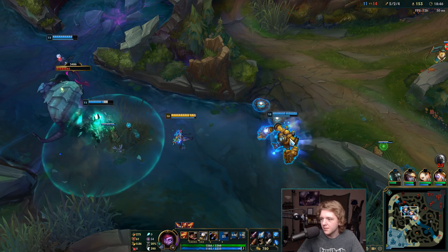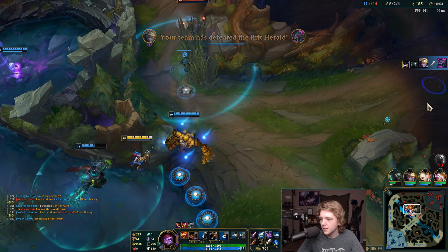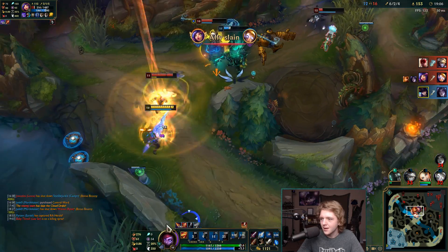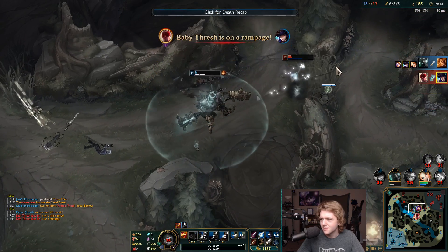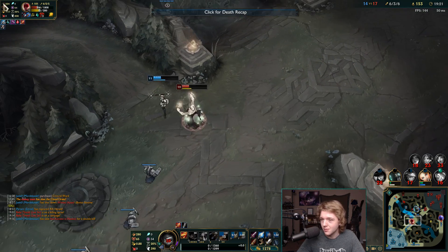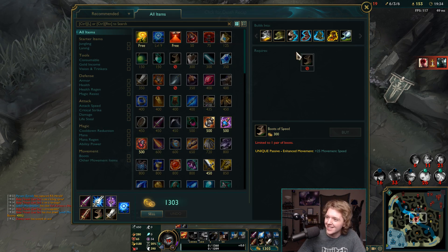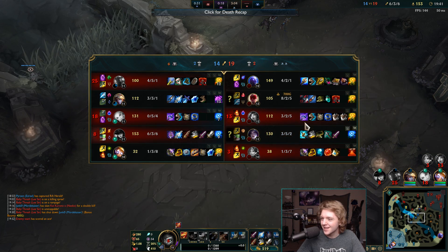I'm just going to set up a small trap line right here so we can get this rift herald pretty uncontested. Mordekaiser is broken — while Lee Sin's trying to be all super cool and show off his thick mechanics, our Mordekaiser is just going to kill everybody. And then he's probably going to get killed by Lee Sin too because he just popped his shield. And as prophesized, he's dead.